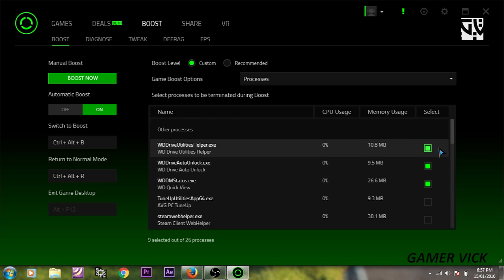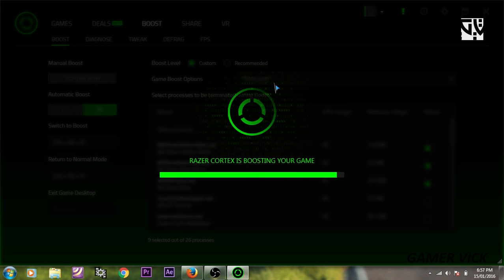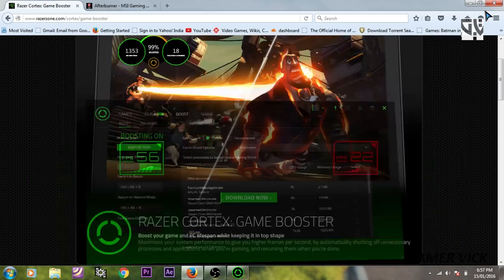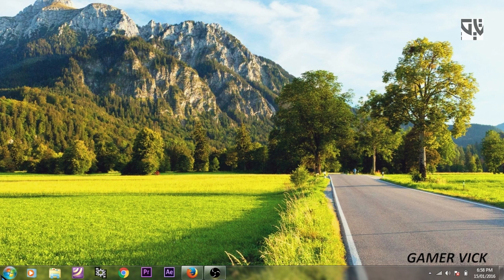After selecting the unnecessary programs, you can click Boost. What it will do is put those programs into a hibernate state, which will help while playing games and free up some RAM.